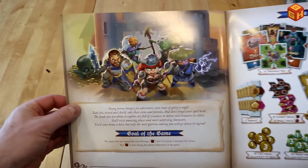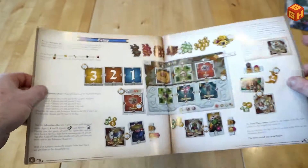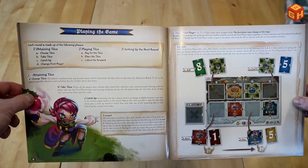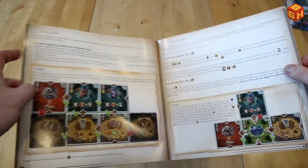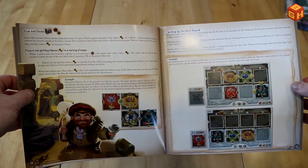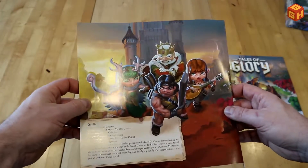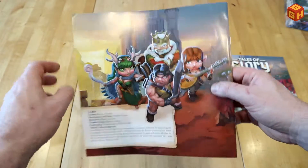Here are your components — these cool little heroes, really nice. Here is the setup of the game, nicely illustrated, so it's all very clear how you play. It covers adventure tiles, how to place them, keys, chests, setting up the next round, and the end of the game. It's 15 pages in all, so it's relatively easy to learn.